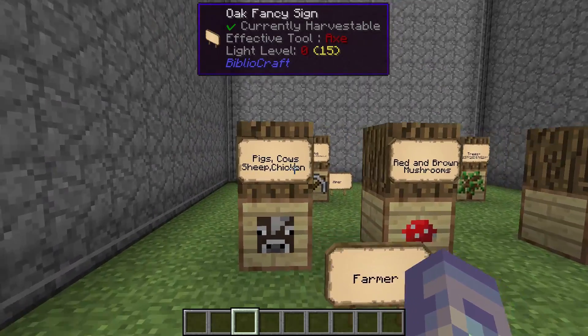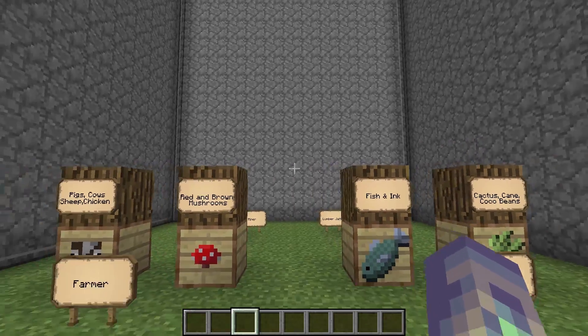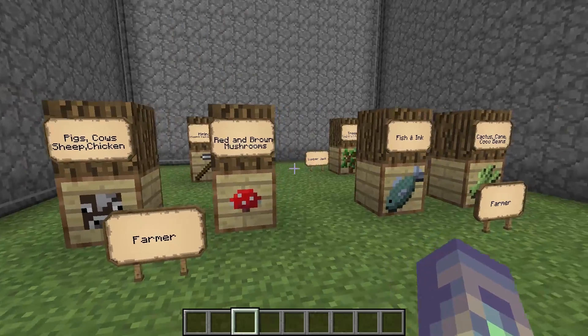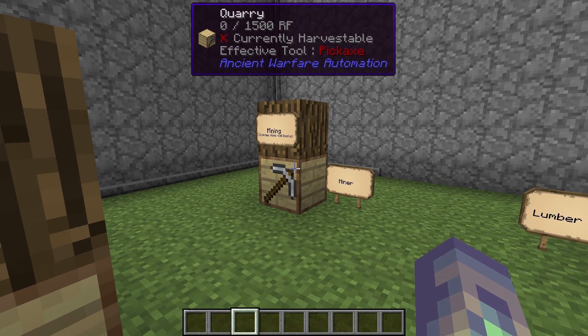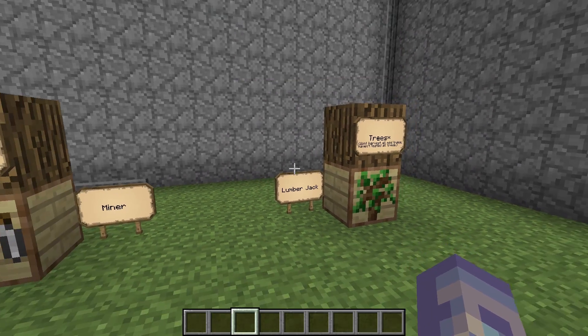The first thing of importance are these four farms. These four are all run by farmers — NPCs holding a hoe — and these are the ones that interface with those farmers. These two are run by special NPCs: the quarry is run by a miner, which is an NPC holding a pickaxe, and the last one is run by an NPC holding an axe, making him a lumberjack.